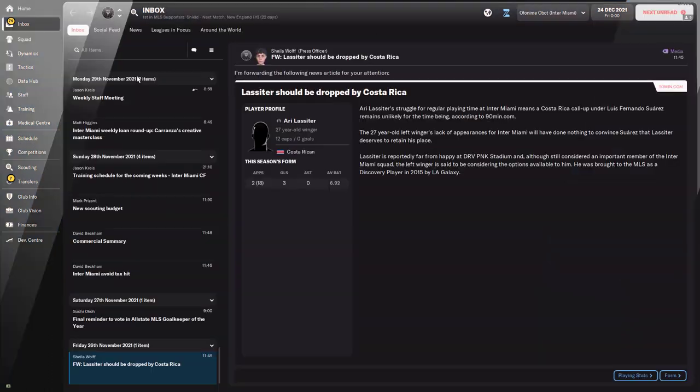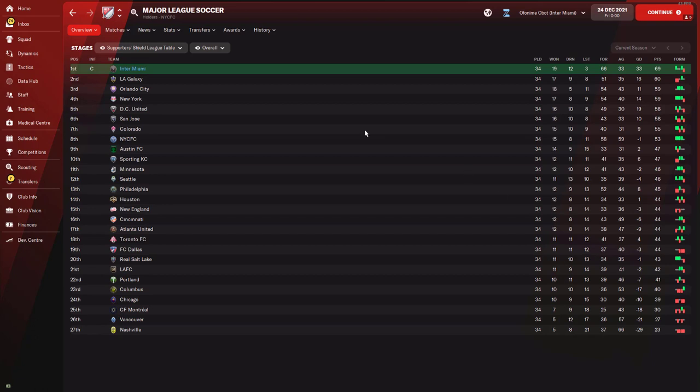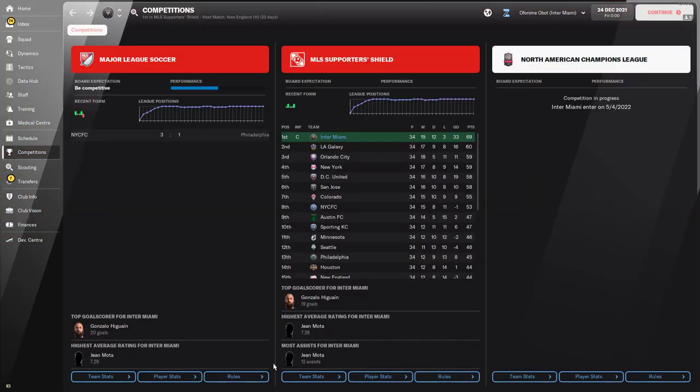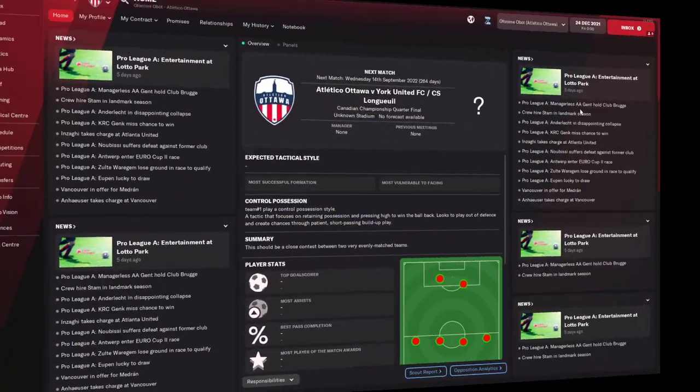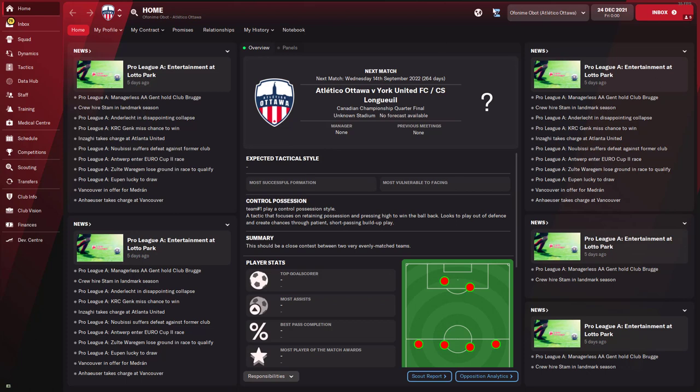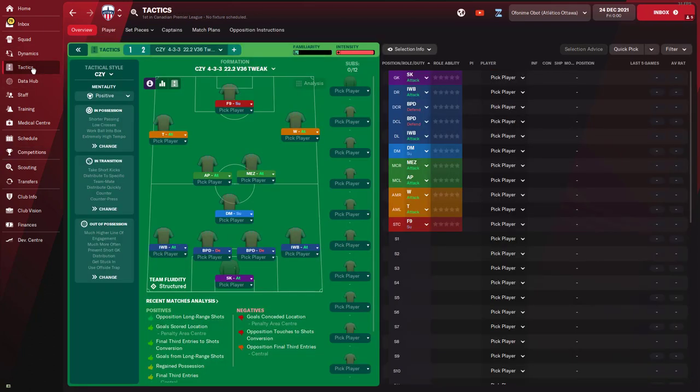Inter Miami in the MLS finished first and won the MLS Supporters' Shield — essentially winning everything there was to win. They lost only three times and had a goal difference of 33. Looking at team stats, Inter Miami and New York City FC both scored 68 goals — the most in the league. Inter Miami had 55% possession, second only to San Jose's 58%. They also have a North American Champions League coming up. Atletic Ottawa similarly are in that same competition after their dominant Canadian league season.